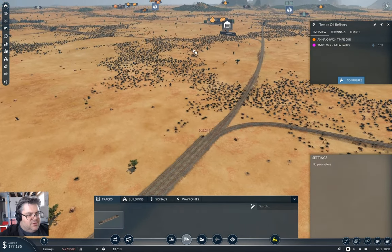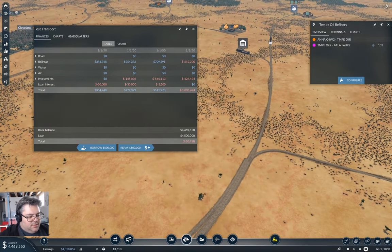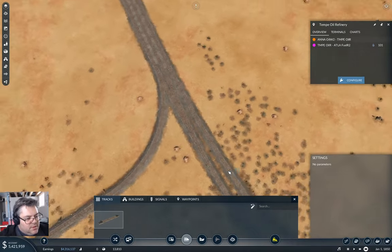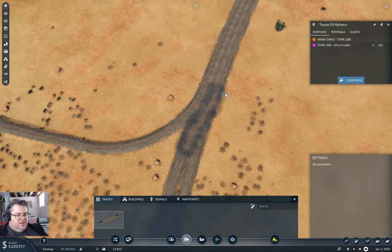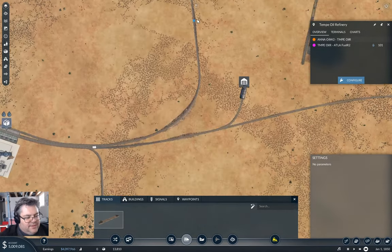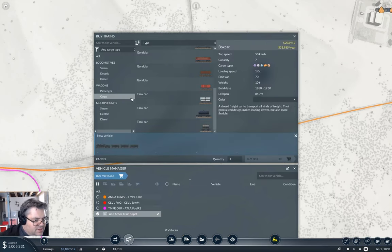We can also take a track off like that — that connects it. Now all I should need to do is put the shunting service along that line, and then this other train should start picking up fuel on the way back. That's the plan anyway. We'll grab one of these guys and just put ten cars on there. We'll go from here to here — this is going to be Cleveland Oil Delivery.